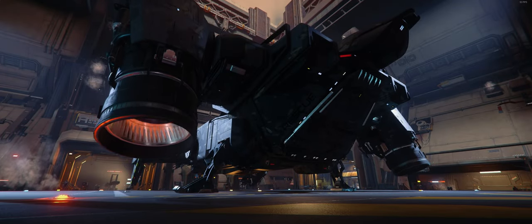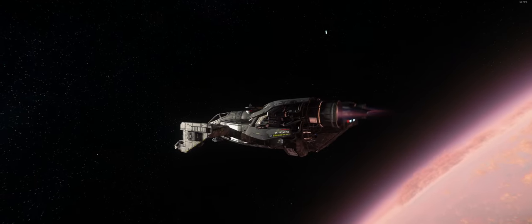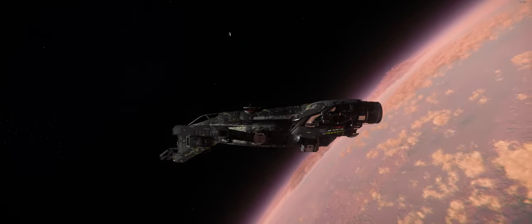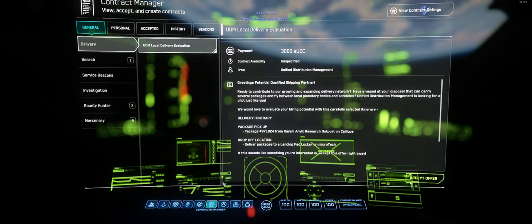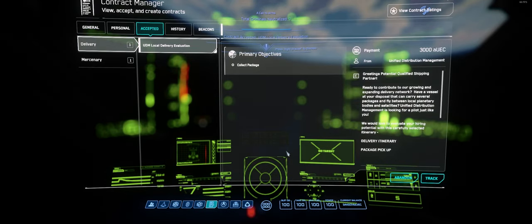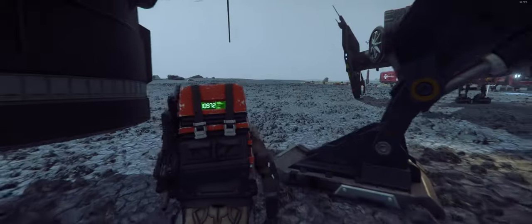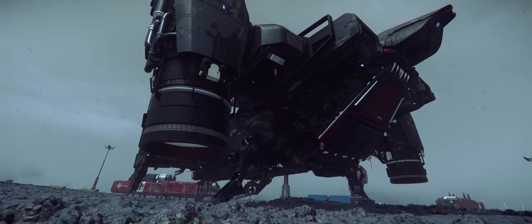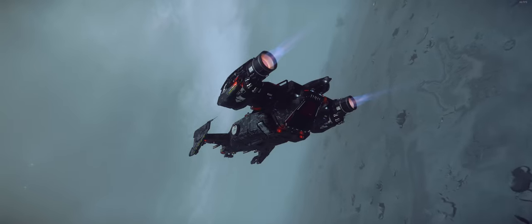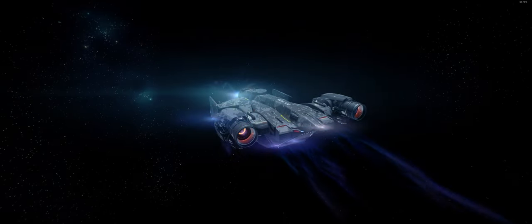Now that we're in our ship, we can go ahead and take off into space. Before we're able to warp anywhere, we have to exit the planet's atmosphere. Once out of atmosphere, to find things to do we have to go to the contracts manager. This can be done by navigating the MobiGlass and selecting contracts manager at the bottom. I recommend that if you're completely new to these kinds of games, start off with delivery missions, as they're a great way to explore the universe and get an understanding of how to move your ship around.